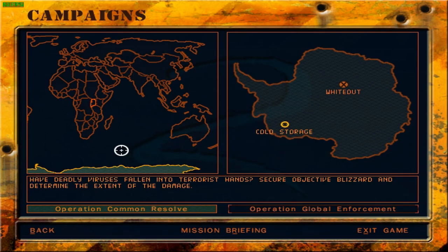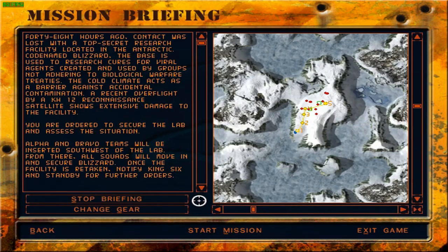The first mission is Operation Common Storage. 'Have deadly viruses fallen into terrorist hands? Secure objective Blizzard and determine the extent of the damage.' 48 hours ago, contact was lost with a top-secret research facility in the Antarctic, codenamed Blizzard. The base researches cures for viral agents. A KH-12 reconnaissance satellite shows extensive damage. Alpha and Bravo teams will be inserted southwest of the lab to secure the facility and notify King-6.